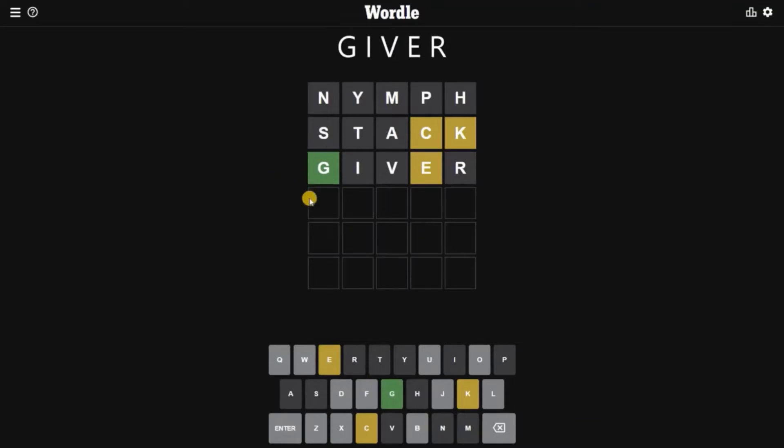Next I'm going to input GIVER. For trying GIVER, we have got G right on the correct spot, and E but on the wrong spot. So this is the first vowel we have encountered today — E. So for trying GIVER we have got two clues.